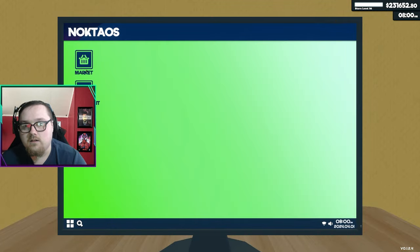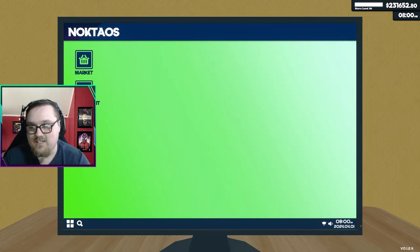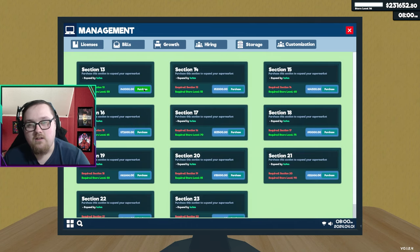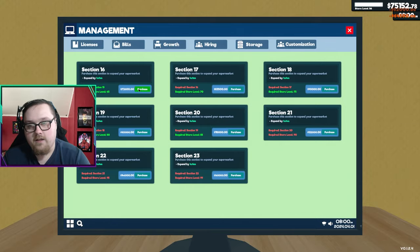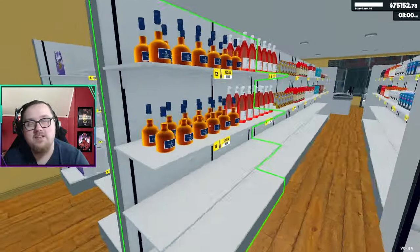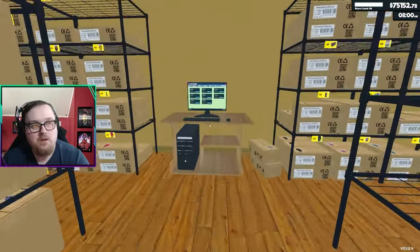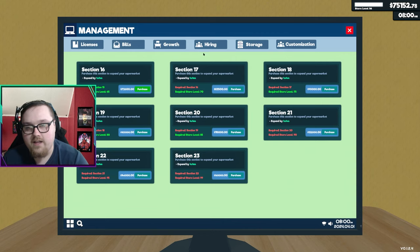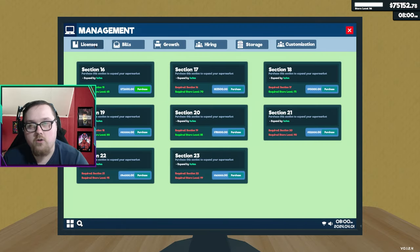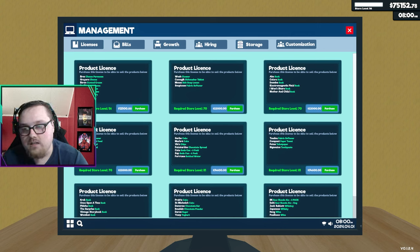I have over $231,000 and the plan is to buy three expansions. I was going to wait because the rest of the stuff costs around $1.5 million, but I really want to do some upgrades. So we're going to buy numbers 13, 14, and 15 — only $75,000 — but there's really no point buying more expansions unless you're buying product. Let's go buy some licenses.